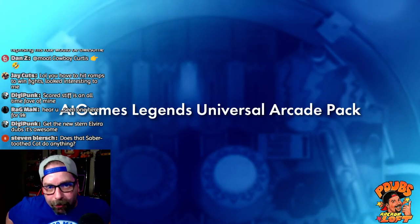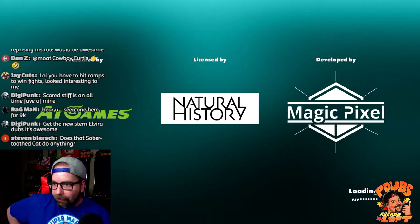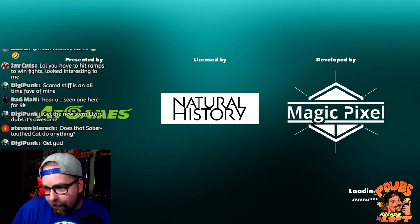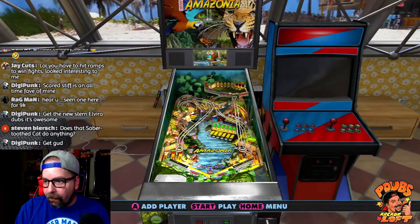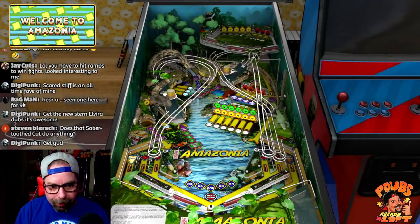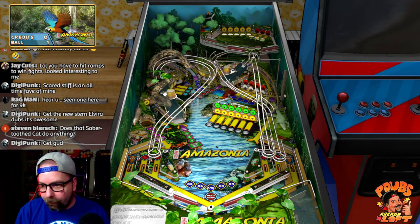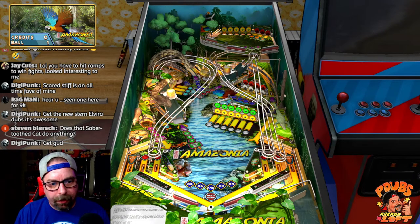Let me know what your favorites are in the live chat. I'm going to go back and play the Amazon game again because I thought it was pretty badass when the snake ate my pinball. I probably would have an easier time finding the newer Elvira versus Scared Stiff, but I really like Scared Stiff — I think that table was just so well put together.